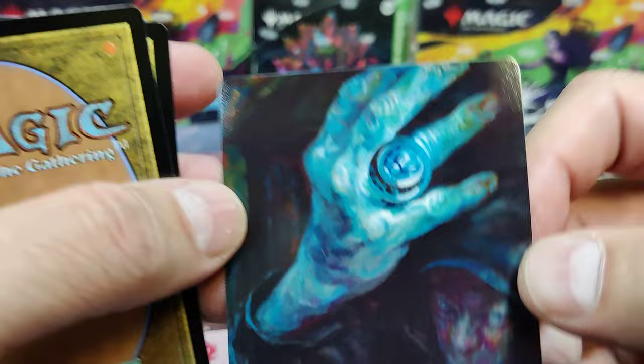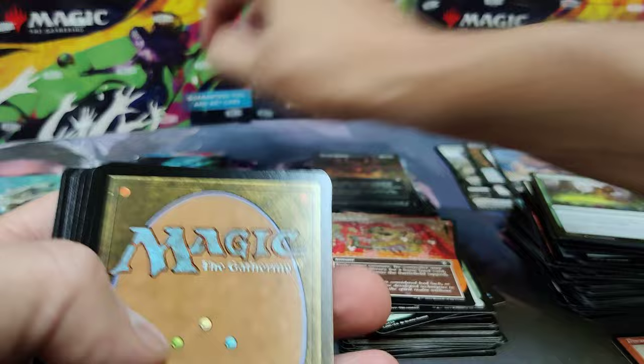There's an Arcane Signet. That might be a bit of a stretch to put in my deck, but that could be a proxy, couldn't it? Eldrazi Dragon Token.